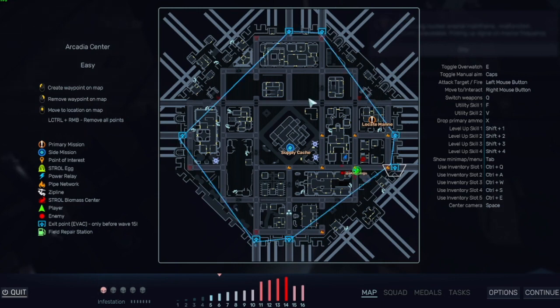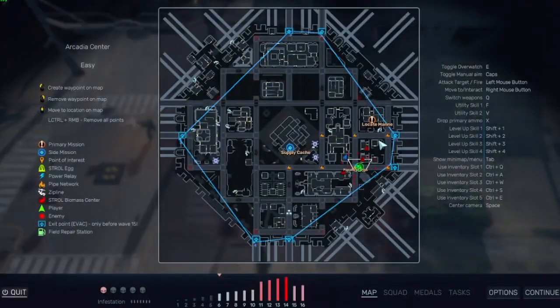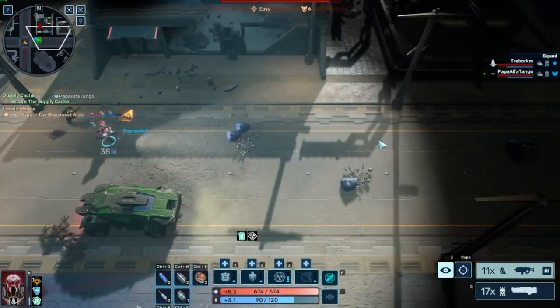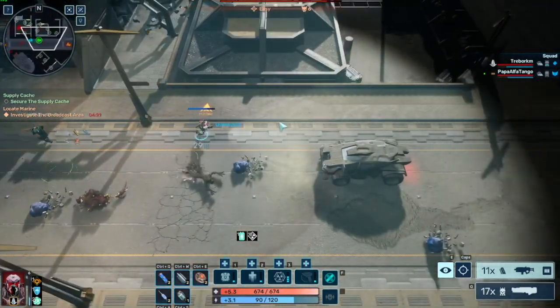You also see the arrows on the side of the map — the blue arrows — those mean you can leave the sectors from the side of the map as well. Locate marine — that is part two to your primary quest; primary quests have more than one step. Do we need to go do that or should we be out of here? No, we can be out of here.